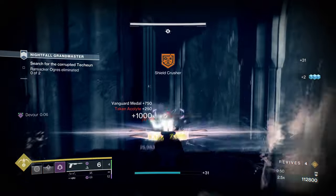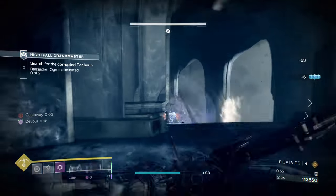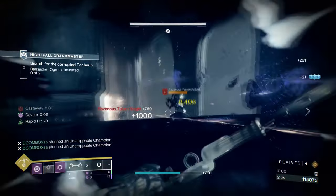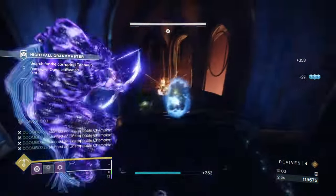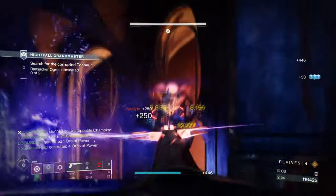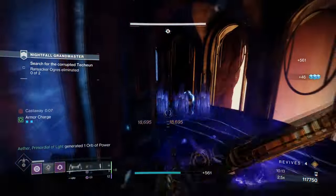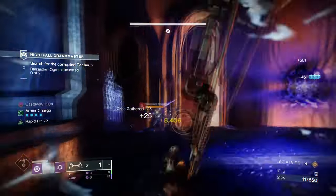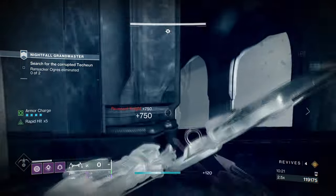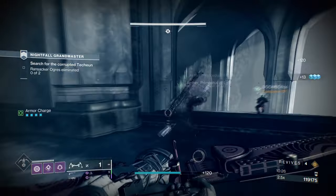By using Gyrofalcon's ability to apply volatile rounds after breaking your invisibility, you can create a constantly hard-hitting void build that can be used even against mini-bosses and bosses. Buried Bloodline hits very hard already and can take on a GM minor enemy with no additional damage buffs. Now applying this to Gyrofalcon's effect, Vanishing Step, Stylish Executioner, Echo of Obscurity, and Echo of Instability, you can ultimately create a self-regenerating build that provides non-stop volatile rounds, non-stop heals, increased grenade regen, and near-unlimited invisibility on demand.